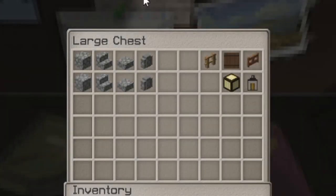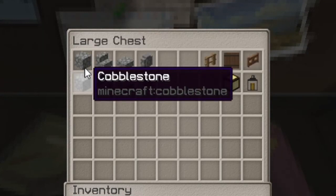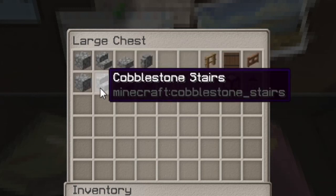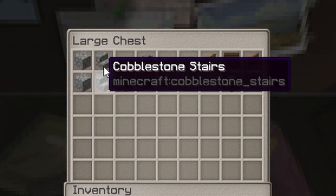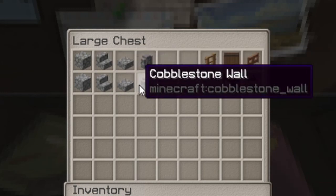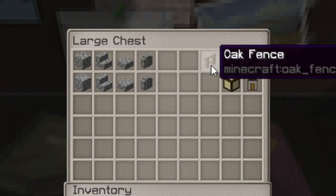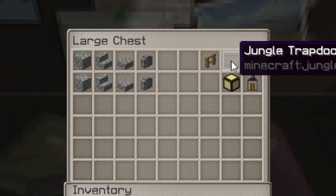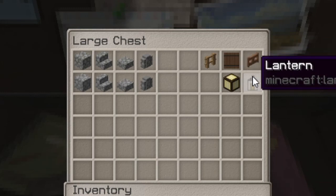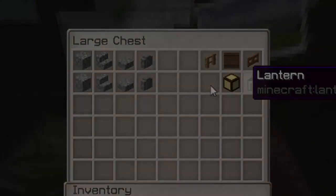To build this jungle temple, you will need the following items: about six stacks of cobblestone, some of those being mossy — not all, but just some. Make sure you've got a couple stacks of cobblestone stairs, some of those being mossy, a couple stacks of cobblestone slabs, some mossy, and a stack of cobblestone walls, some mossy. You'll also want about half a stack of oak fences, 16 to 20 jungle trapdoors, a few jungle fence gates, a handful of lanterns, and a handful of glowstone — it really just depends on where you're going to put your light blocks.